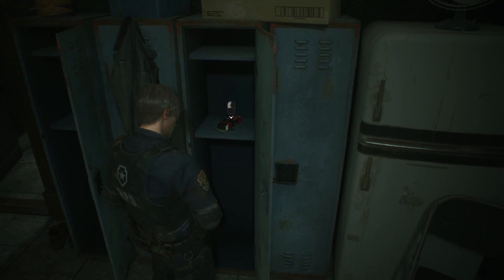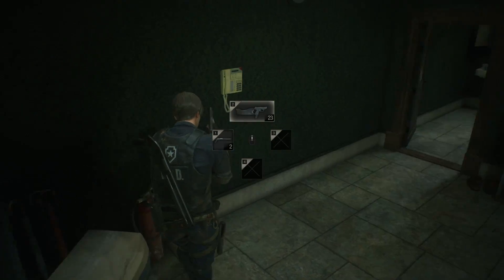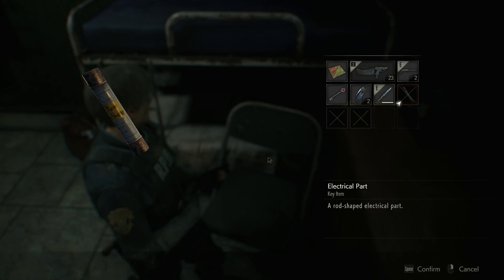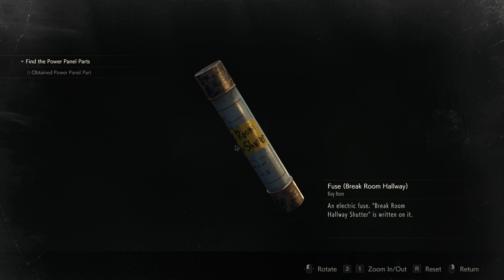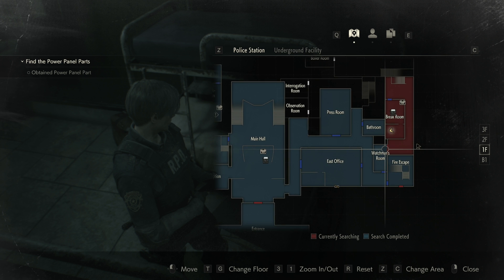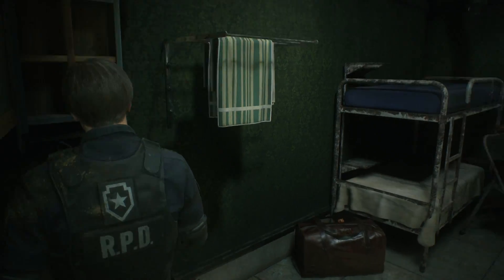More high-grade ammo — I'll happily take that. I'm really hoping that we can eventually save all of that just to use for mag rounds. Electrical part for the break room hallway shutter. So that'll get us back into that watchman's room area. Mag ammo — thanks, I guess. Doesn't appear that that pop-up is happening every time, so that's good. So this means that either we could have gotten the mag already, or this is a teaser.